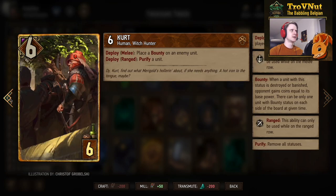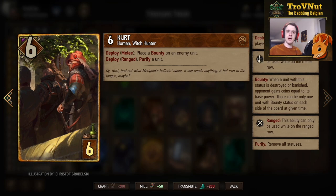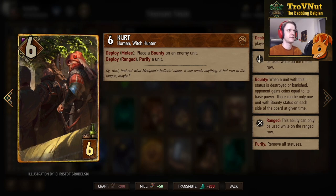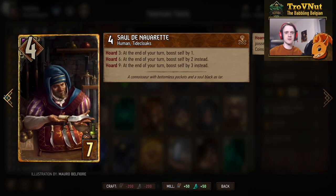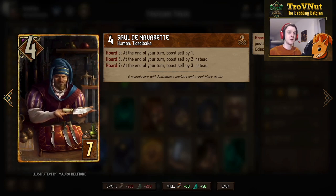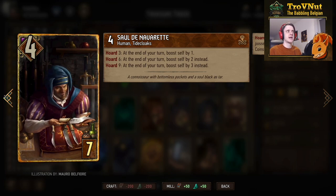One of my changes from the original deck: I removed both Borsodi Brothers and replaced one with Kurt. For six provisions, Kurt has six power and you can either put him on the ranged row to purify a unit, or on the melee row to put a bounty on an enemy unit — if you kill that unit, you gain coins equal to their base power. Very flexible and handy, especially in mirrors when you need to purify a poison off one of your Sea Jackals. Then we have Sol the Navarrette — a very powerful card since we're always aiming to have as many coins as possible.